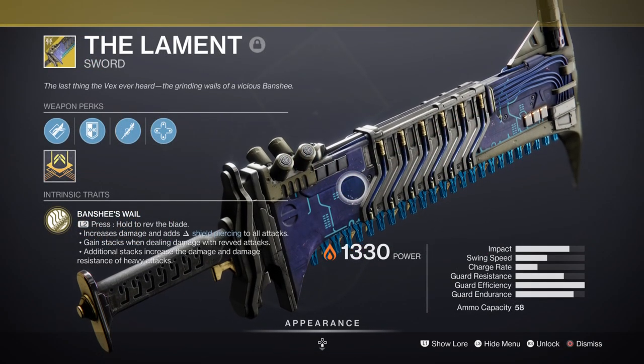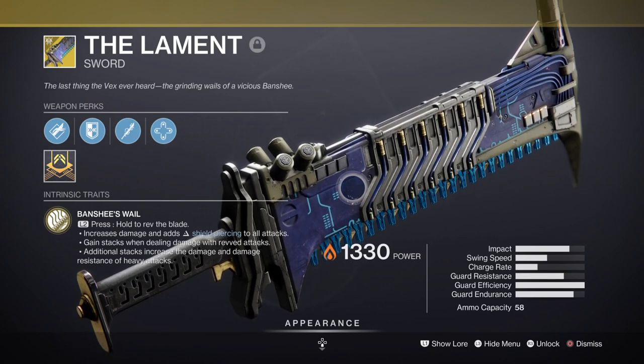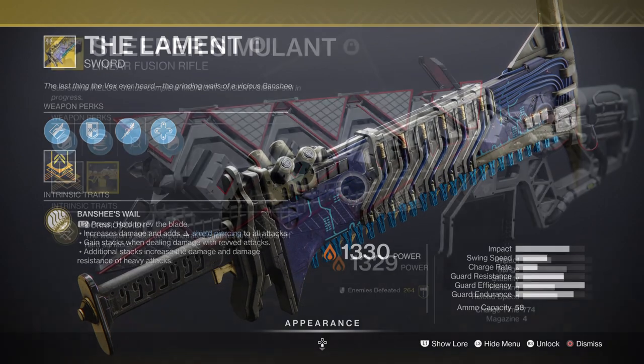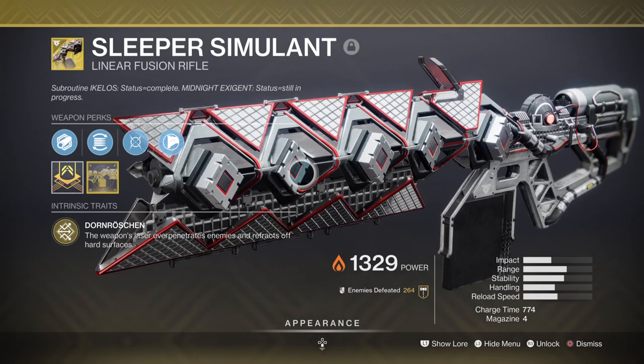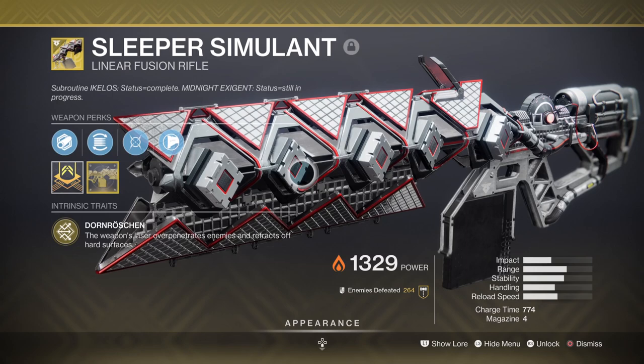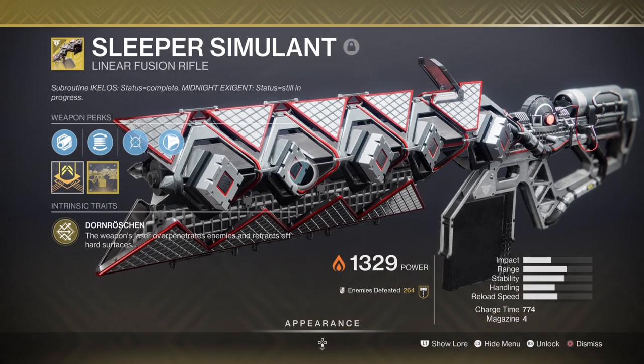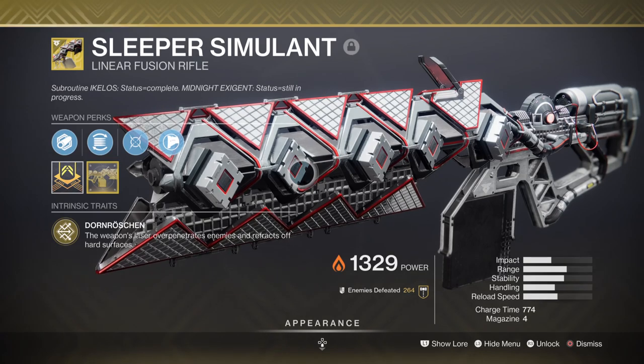For heavy I've chosen to use both the Lament and the Sleeper Simulant depending on the situation and environment I am in. If I'm in a close range fight and need an anti-barrier weapon then the Lament will be the pick. If I want to nuke a boss then Sleeper will of course be the choice. No ideal heavy is strictly needed since our super will be up all the time, so honestly those two choices are good but any heavy is viable.